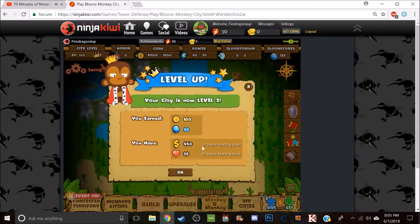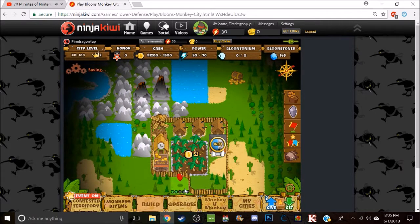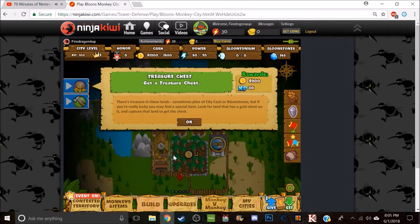What are you looking at? The city is now level 2! Treasure chest — get the treasure chest. The treasure in the land has some of the power of the city castle: bloom stars. Lucky — my friend had a land that had a gold chest on it; he kept that land to get the chest.